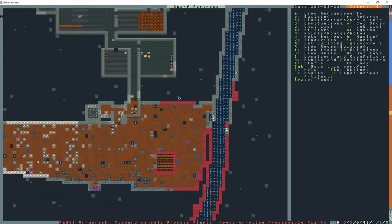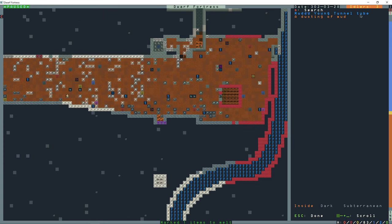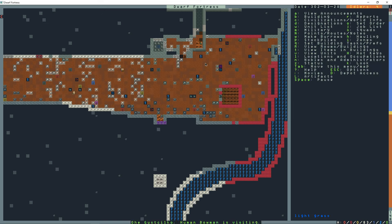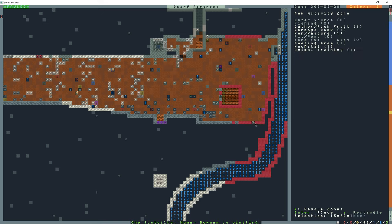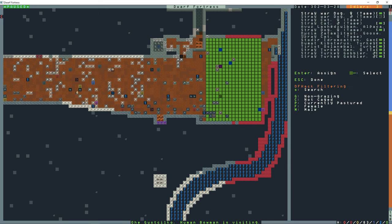Stuff's starting to grow down here - there's a tunnel tube right here. I can actually set a zone here and set this as a pen or pasture. Now I can have the animals graze in here - alpacas can graze. And if the forces of darkness come, or we get undead, they'll probably go kill those things - I'm fine with that.